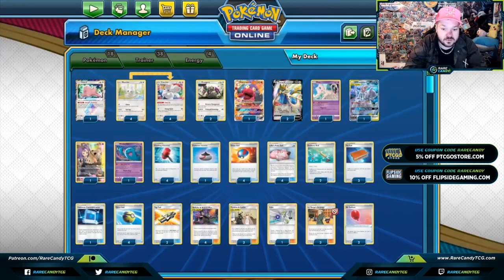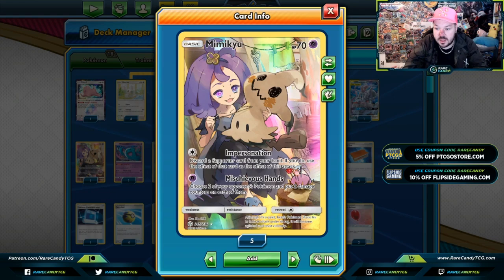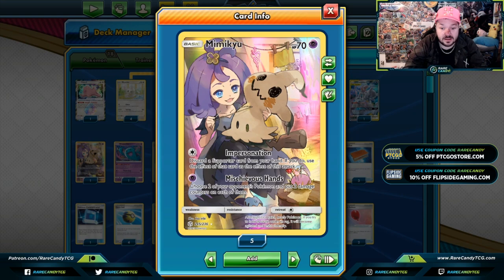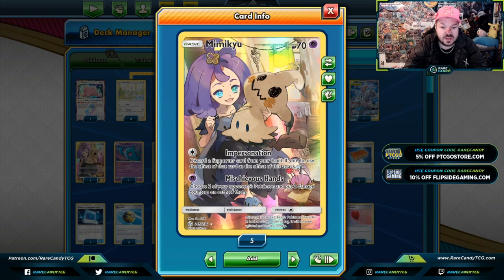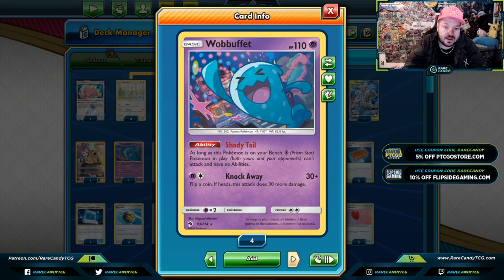Mewtwo & Mew GX lets you use any of the attacks of your GX or EX Pokémon on your bench or in your discard pile — meaning you can use Macargo GX's Burning Magma. There are other cool cards that could be added to make more use of Perfection, but this is really just a game-ending technique. I added Mimikyu more so for the mirror matchup — Impersonation discarding an extra Bellelba each turn could be huge, and you can place damage counters on your opponent's Pokémon if necessary. But this deck has no way to attack with Mischievous Hands, so you could include a Psychic Energy, but really this is used for Impersonation. It's just my take on the deck right now, and it's something that could grow throughout the Sword and Shield format as we see more event results.